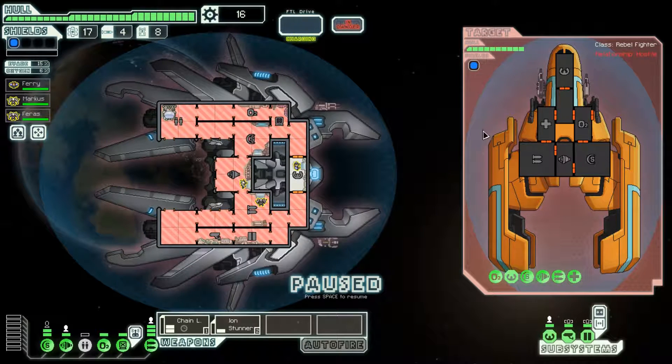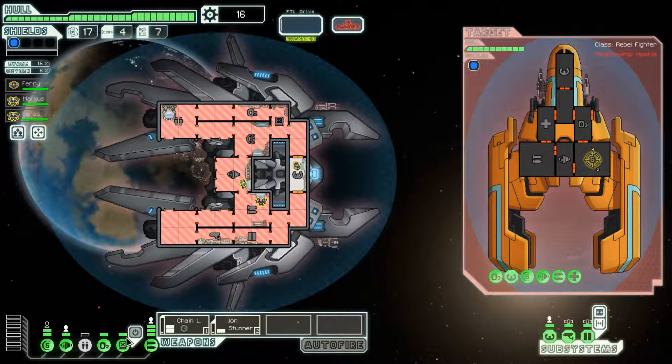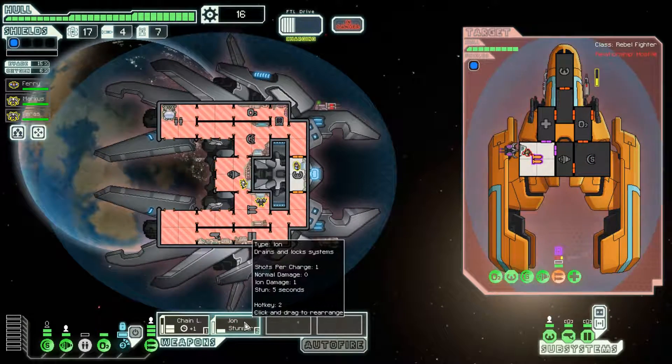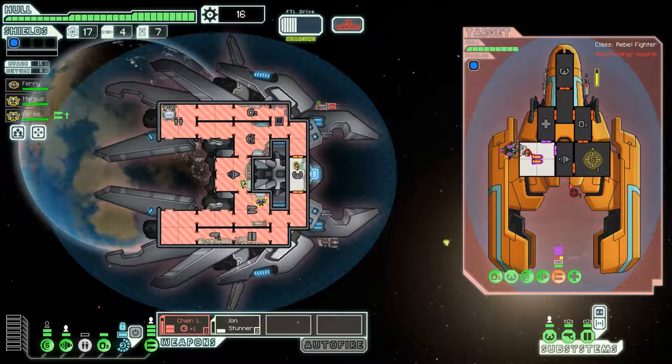We'll definitely intervene to defend the outpost. This is a nasty ship - they have a three-shot laser and a one-shot laser. We'll hack their weapon systems. I could hack their shields, but a 5-second hack isn't all that useful on shields - it doesn't really take them down for very long. Being able to hack weapons means I can keep them uncharged, allowing me the opportunity to get two shots in, take down one of their lasers, and now they can't damage me at all. Not even going to shoot the ion stunner - waiting for the chain laser to be almost ready.